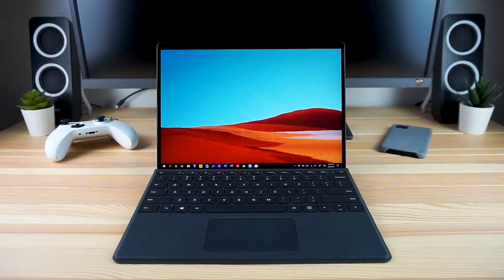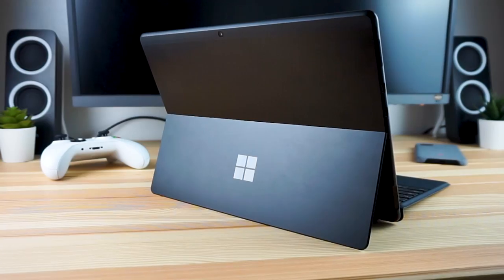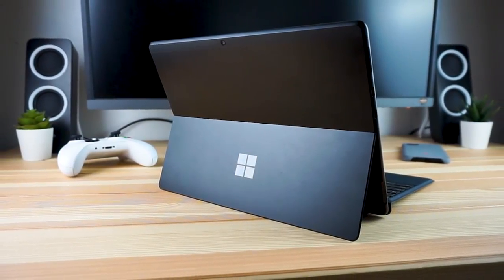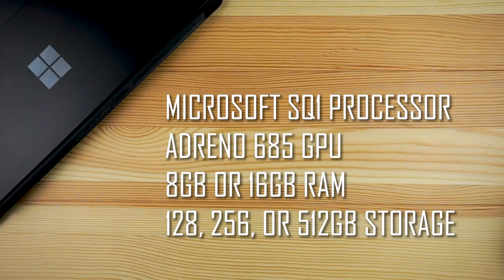While there's already been a few ARM devices from Lenovo and HP, the Surface Pro X is Microsoft's first big push for Windows 10 on ARM. It uses the SQ1 custom Qualcomm chip instead of a traditional Intel processor. For anything other than gaming, you won't notice much of a difference between the SQ1 processor and something like an Intel 8th Gen i5 chip.